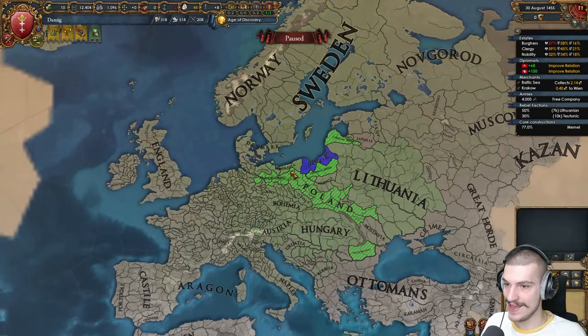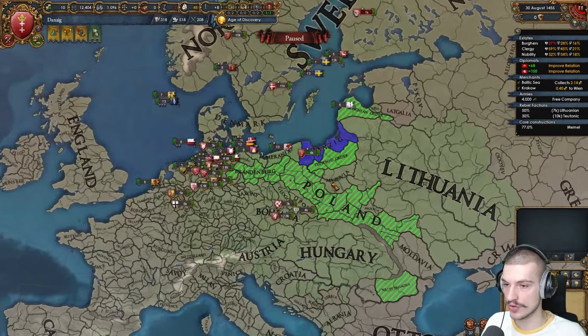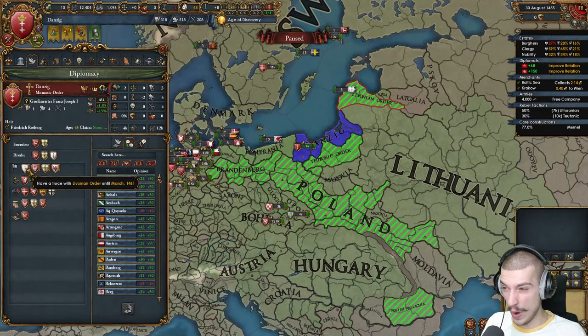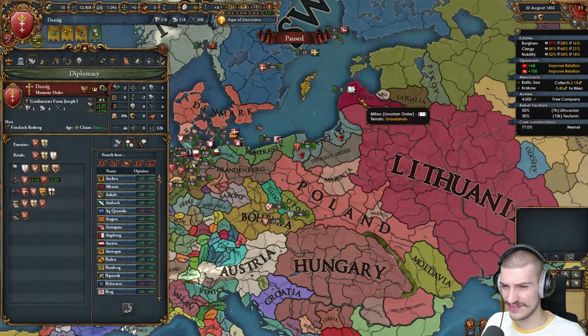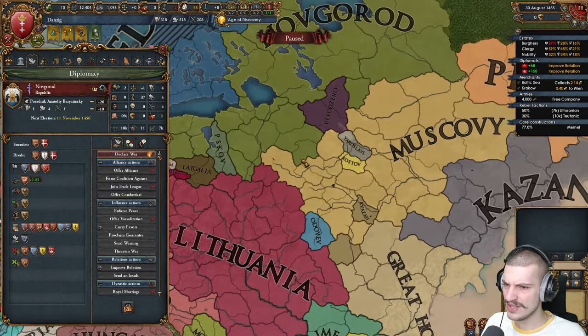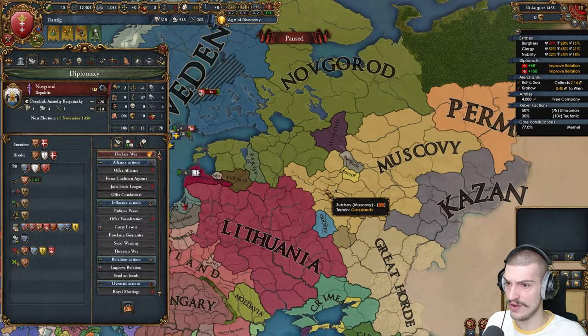What's our game plan here? AE is pretty high, and pushing into the HRE would probably trigger a coalition. I might wait until 1461 to declare on the Livonians if they still exist. Shout out Novgorod — wait, did Muscovy lose to Novgorod? No way. They didn't lose, but they haven't fought either.